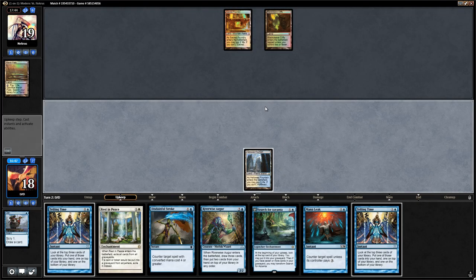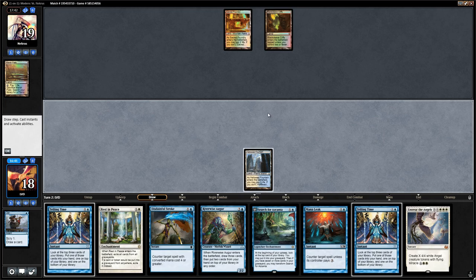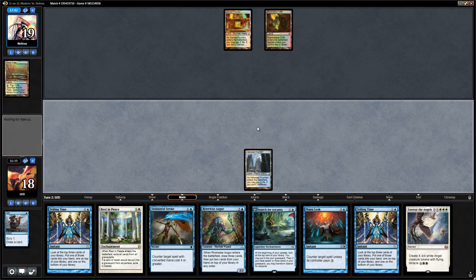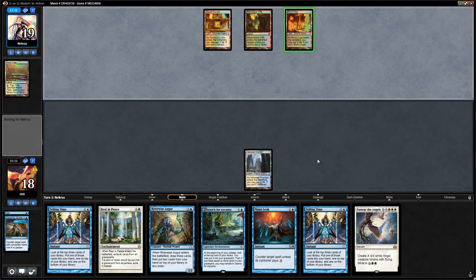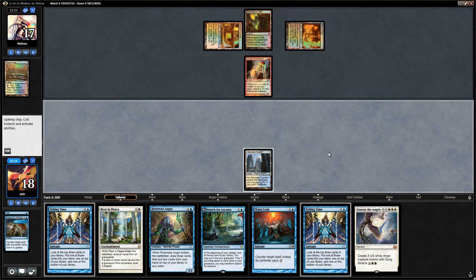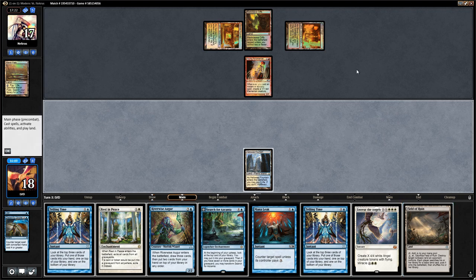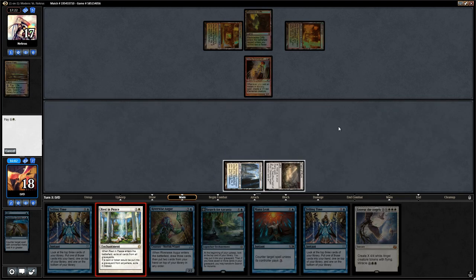We get rid of a Disdainful Stroke. There's Young Pyromancer. We untap and there's a second land — we're back in business. I think we just jam this Rest in Peace while we still can. It does shut off our Search for Azcanta, but Search can still provide some card selection. The opponent bolts us to make a token with the Pyromancer — that's fine. I don't expect our opponent to have brought in any enchantment removal.